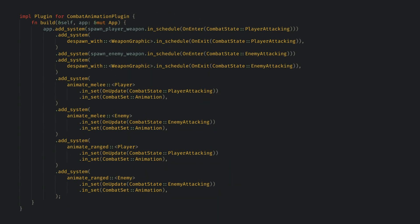I also moved some of the animation code from the art module into combat. I think it makes sense for combat to own the combat animations, and I don't think that breaks my separation of graphics and logic since it's still a separate plugin. This may not be the standard way to use mod files in Rust, but I think it will work well for my project and I kinda like how it's looking right now.